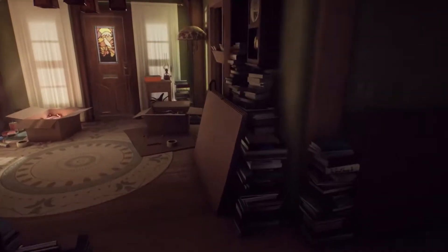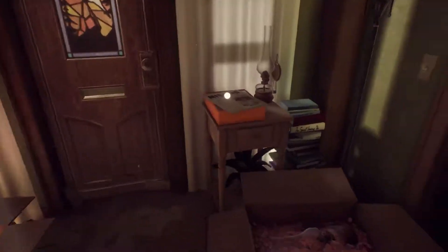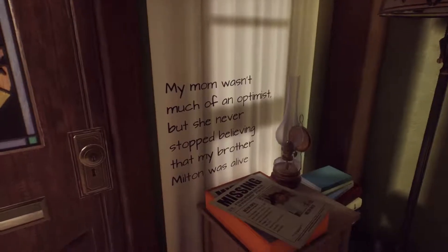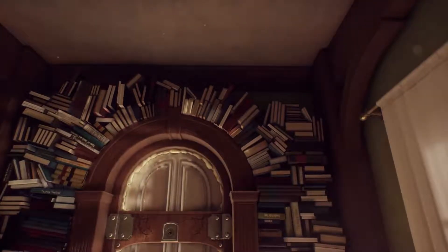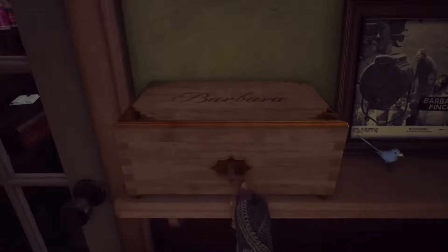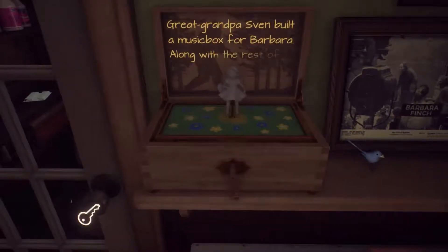We've got lots of places to explore here. Here's the living room — or entryway. Missing. But she never stopped believing that my brother Milton was alive. A lot of things got left behind in the whirlwind of that last night. What the hell happened? Holy crap, that's a lot of books. I have so many questions right now. A-plus storytelling. I guess we'll go downstairs first. Barbara — who is Barbara? Great-grandpa Sven built a music box for Barbara, along with the rest of the house.